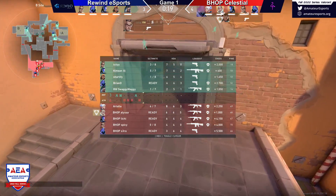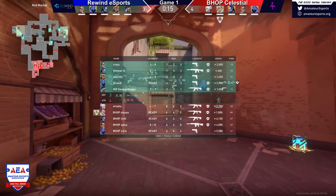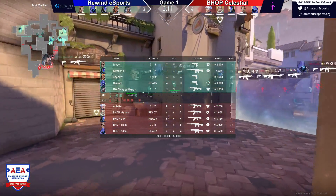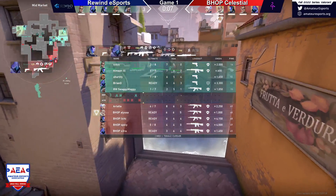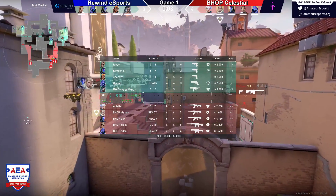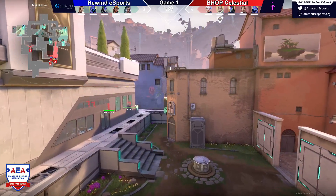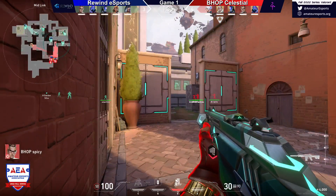I really like that retake play with the Fade ult plus the Raze ult. Because the Fade ult makes it so that you're deafened and you can't hear anything, and then the Raze ult — you won't be able to hear the rocket coming in. Because one of the things that gives away the Raze rocket is that you hear 'here comes the party' and it's quite loud. But with the Fade ult you kind of mute that. So that was just a really good shot from the side of Bhop to shut down those two ultimates, which is really big.